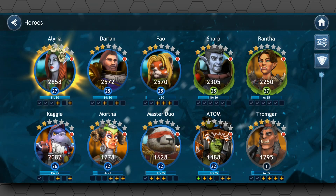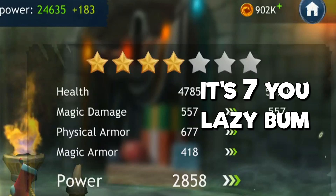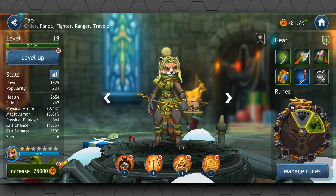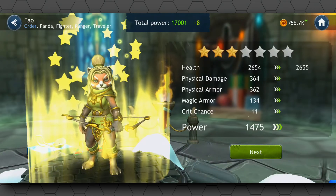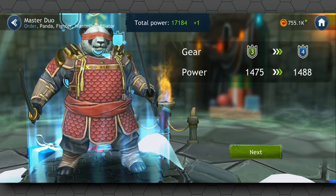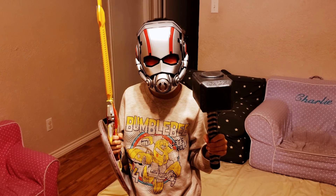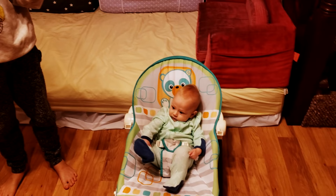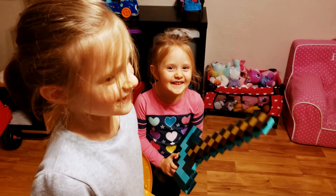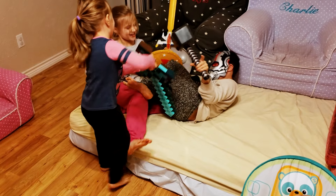Once you have a character unlocked, any tokens you receive for that character are used to rank them up — from one star to however many stars. I'm too lazy to count right now. Hive Pro Tip number two: this is what really powers up your characters, so you'll want to try and collect as many of these as you can per day. It's also best to level up multiple characters rather than just sink all your points into one — otherwise you're going to end up with a pretty lopsided team.